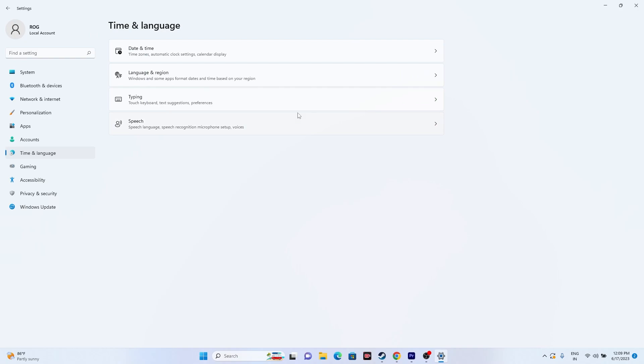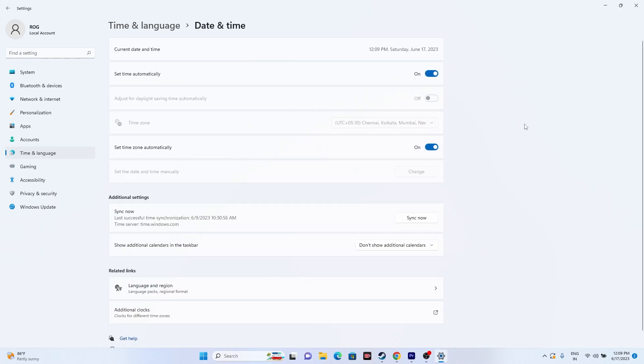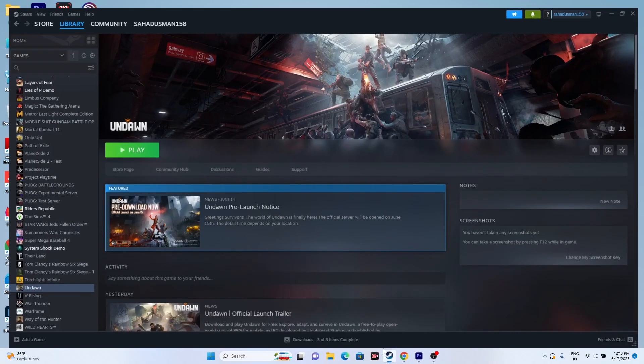Also make sure the date, time, and time zone are correct — this is an important step. Go to Date and Time settings and make sure both 'Set time automatically' and 'Set time zone automatically' are turned on, as these may be turned off by default for some users. Once done, close this and try launching the game.